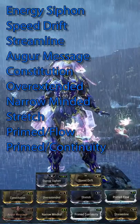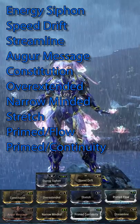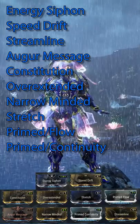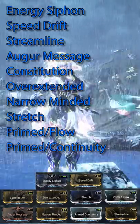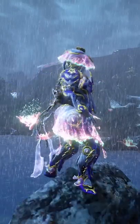Ivara the Huntress. Ivara excels at anything stealth related. In my opinion, Ivara is very stealthy and has a few unique and fun uses, but overall she is outdated and doesn't offer much to a solo run or squad.